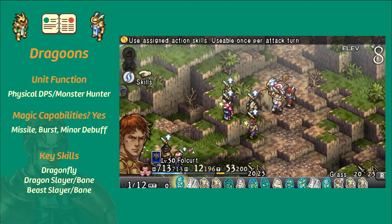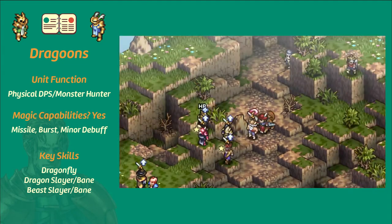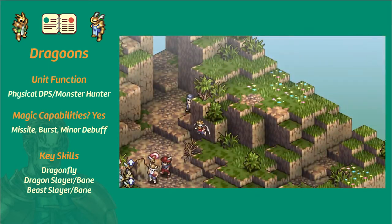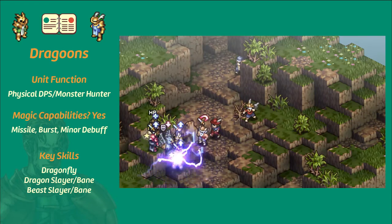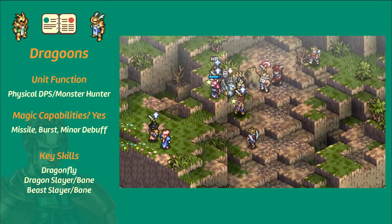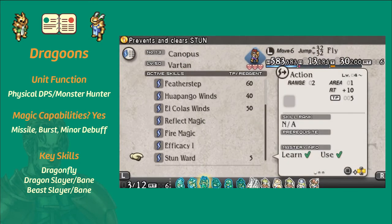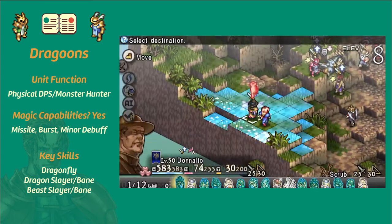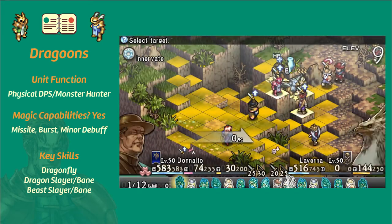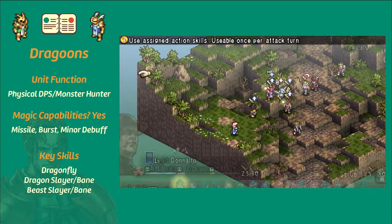They've got a couple of key skills. Dragonfly is the first of those — it's one of my favorite skills in the entire game, as it allows the dragoon to teleport into an adjacent tile, which is great for bypassing rampart aura or getting to a different elevation for safety or setup. In the video you're going to see a point where I try to reach a dragon but cannot because of his rampart aura, so I use Dragonfly to move up the extra space so I'm in front of him and then I can hit the dragon for big damage.